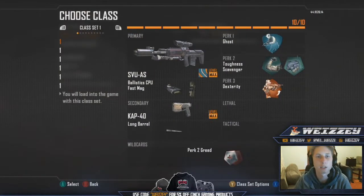Hello everybody and welcome back to this video. My name is Wizzy as you guys all know. I hope you guys are all having a fantastic day so far. I'm going to be doing some one shot sniping. This is my class that I'm going to be using today. I'm using the SVU AS - I don't know why they added the AS on here, but everyone calls it the SVU. My attachments are a Ballistic CPU and also Fast Mag.